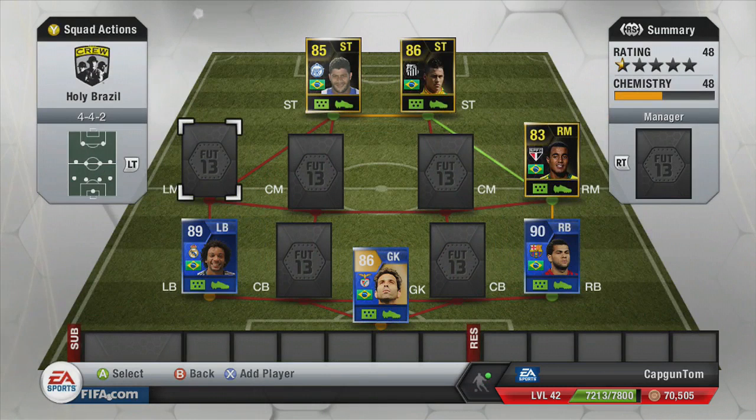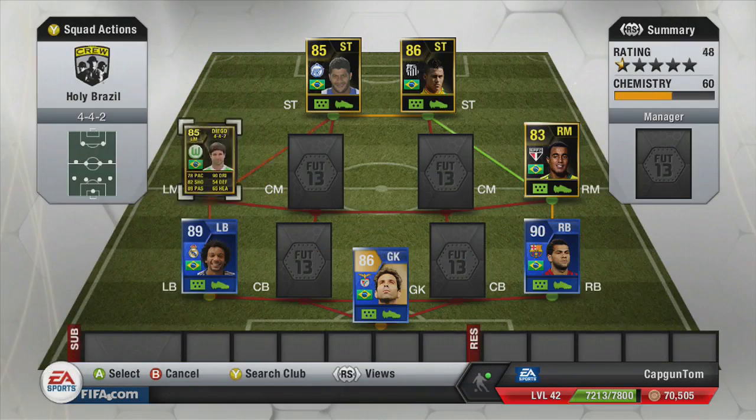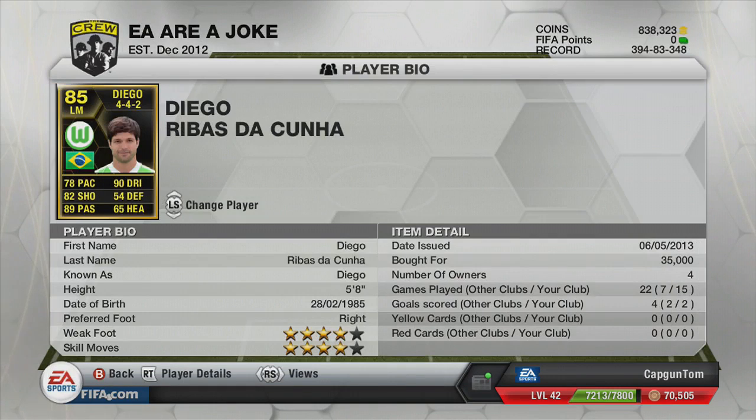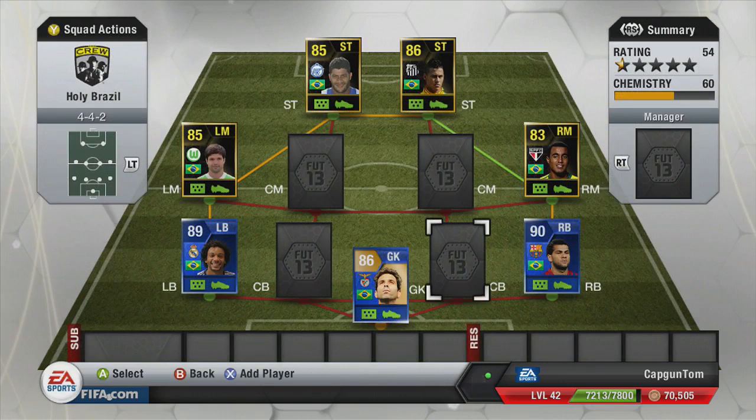At the left mid position I ended up going for a bit of a weird one — he's usually a central player — and it's Diego from Wolfsburg. He only cost 35,000 coins, which is great value for money. His pace lets him down, but he's very good at getting into positions on the overlap and being in a lot of space. Because he's quite slow he did get caught up a lot of the time, which was a bit of a problem, but he goes into the squad.